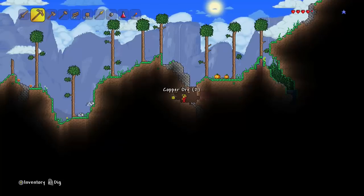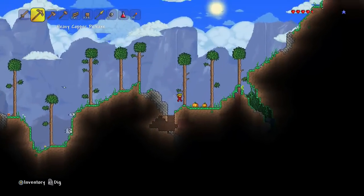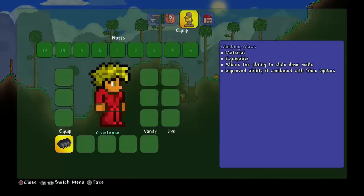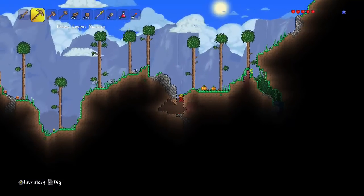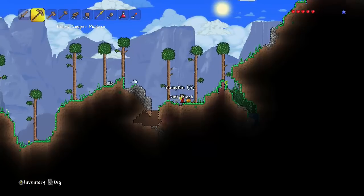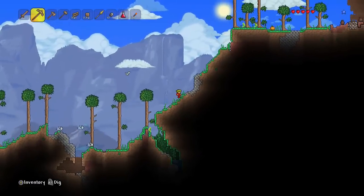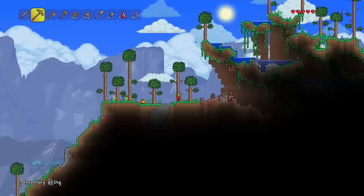We have some slimes there on the left - more gel. I have 34 gel, so I'm not doing too bad on torches right now. As you can see, the climbing claws let me slide down walls - so it means I don't take falling damage if I'm next to a wall. I can just simply slide down and it's pretty useful. Hopefully we can find some more chests very soon. We have some pots on our right.